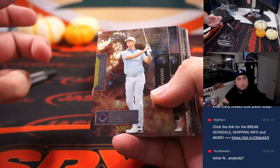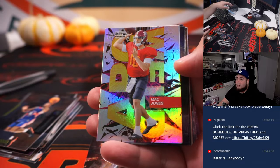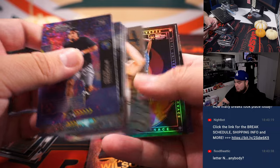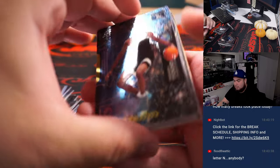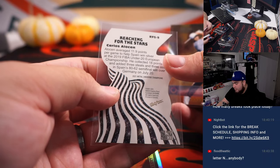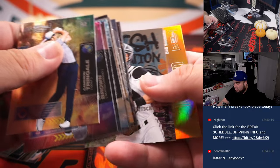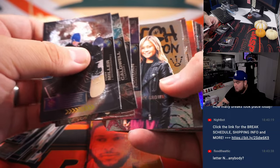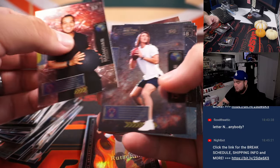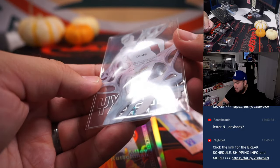All right, here we go. A little Jordan insert there. We got a little Mac Jones, Zach Wilson, Moises Moody, we got a Reaching for the Stars insert — a little good there — Carlos Alucen, Intimidation Nation, Ben Simmons, another Jordan, Shane Wright, Adley Rutschman, and we got a Championship Galaxy, Kyle Pitts insert — not numbered, but a very nice card.